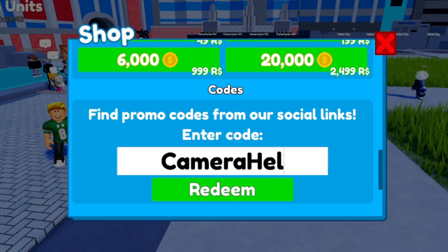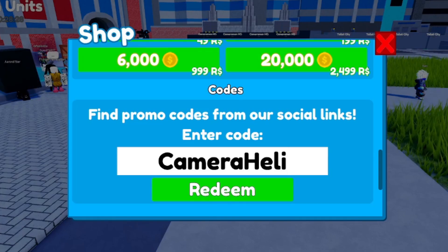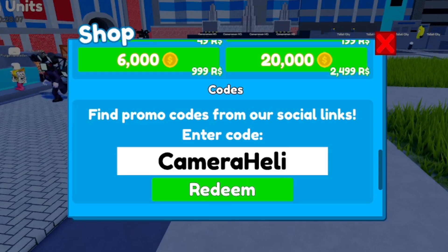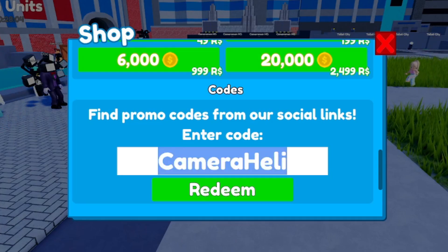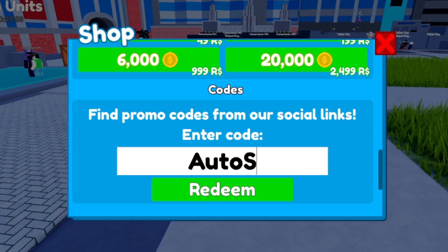I did complain about them deactivating codes so fast — new players need love too. The next code is 'camera heli': all caps C, lowercase a-m-e-r-a, uppercase H, lowercase e-l-i. Go ahead and redeem this code for yourself right now. It looks like I have a couple more codes to show you.